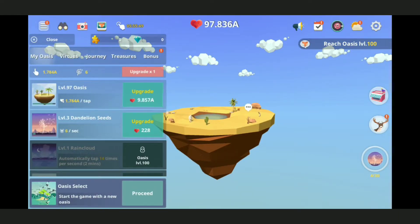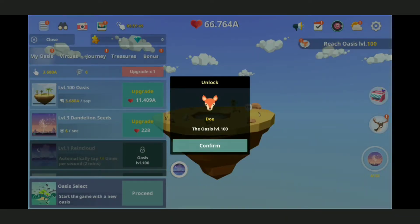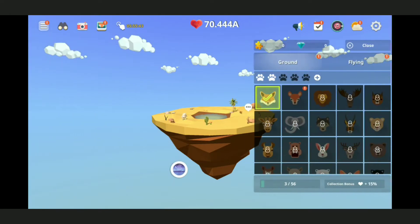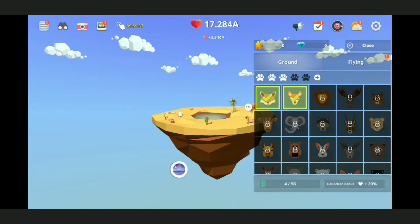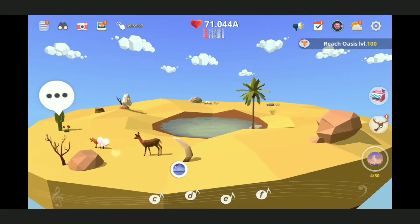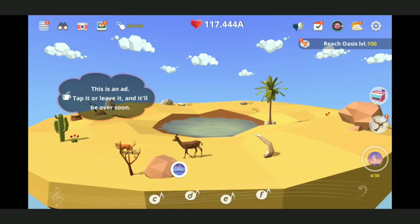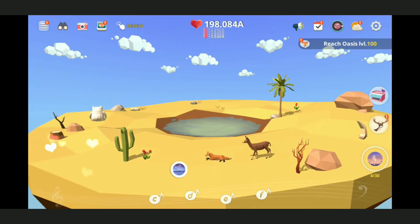Oh there we go, we got a doe! Let's get this doe out here. I want to call this one Dorito. Come on Dorito. Okay so Dorito's on here - we got Monkey, Fox, and Dorito. Where's she at? There she is, hello! Oh we can just hold it - oh I've been a noob this whole time!